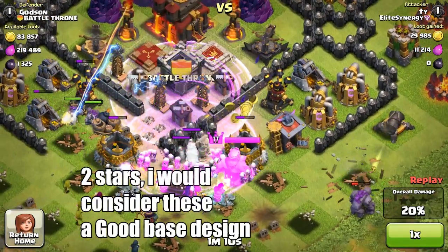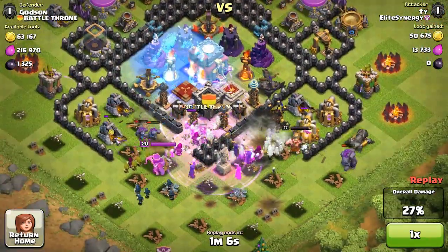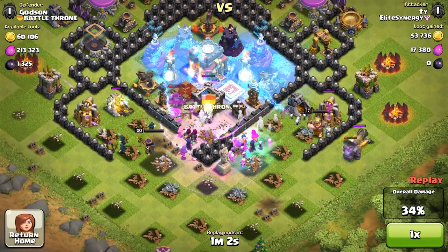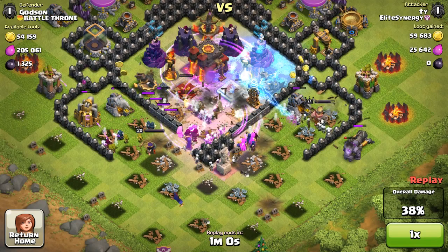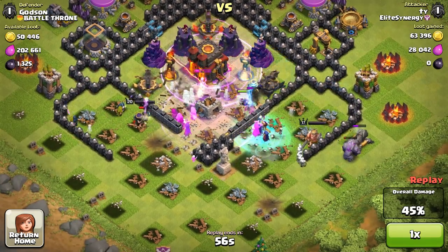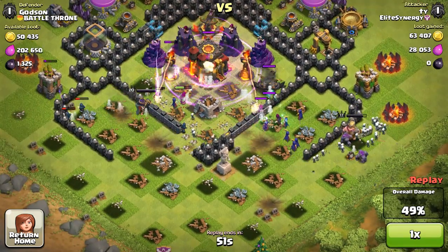It took me a while to realize — just put your X-bows on air mode and they will stop attacking. Now I don't have anybody attacking me with air anymore, just because of that minor tweak of putting your X-bows up. That's the biggest thing people look for now — bases that don't have X-bows set to anti-air.